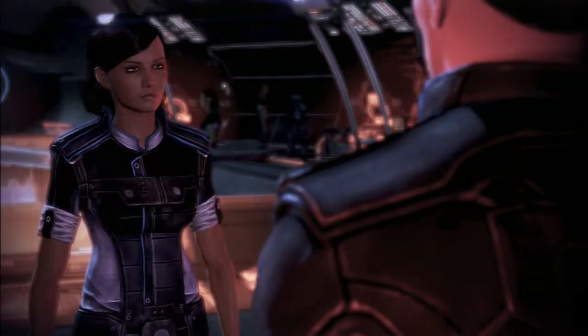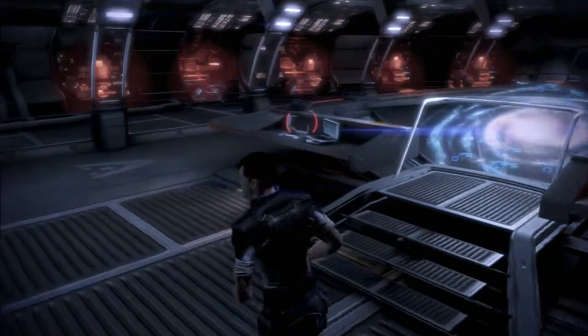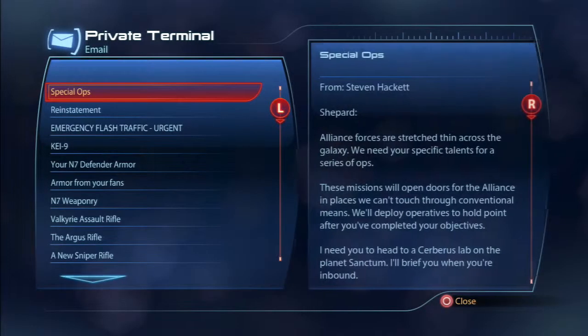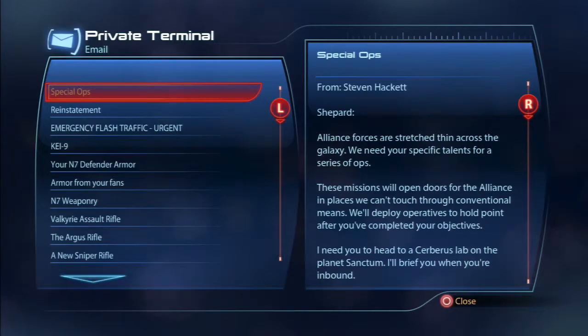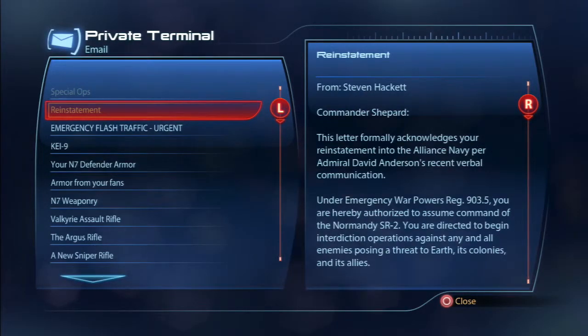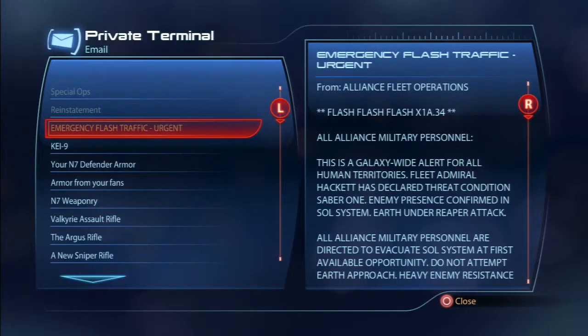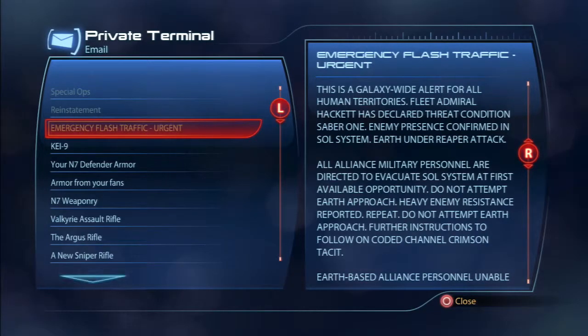Now at the private terminal. There's a special ops email from Hackett about the multiplayer character — formally acknowledging Shepard's reinstatement into the Alliance Navy under emergency war powers regulation 903.5, authorizing command of the Normandy SR2. Directed to begin interdiction operations against all enemies threatening Earth, its colonies, and allies, with diplomatic authority to establish treaties with non-human races. There's also an emergency flash traffic: galaxy-wide alert, threat condition Saber One — enemy presence confirmed in the solar system. Earth is under Reaper attack.